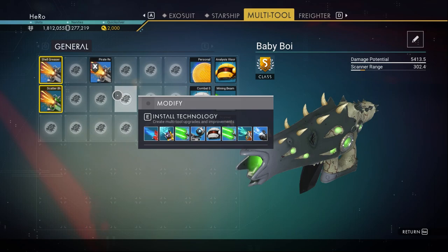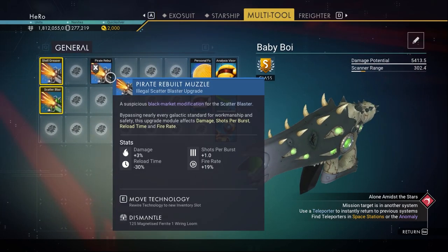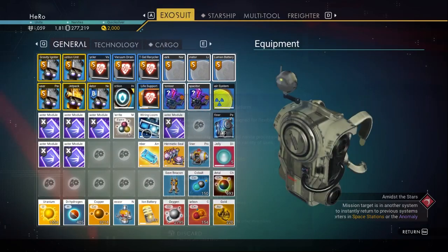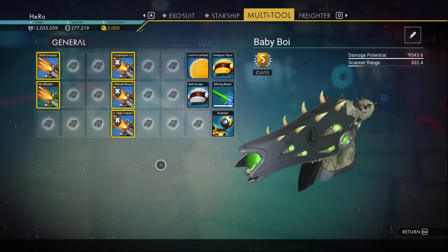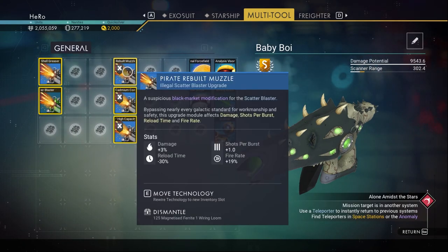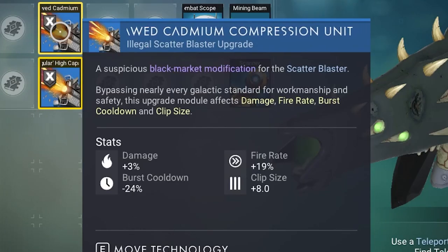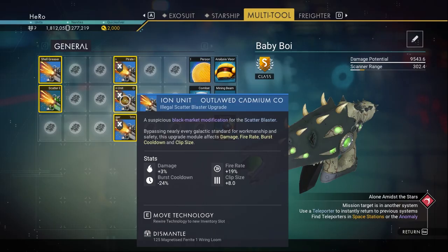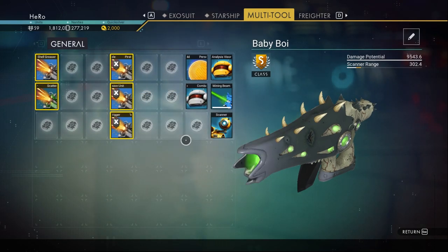After saving, open more upgrades. Keep opening and buying until you get the stats like the ones we already found. There are many different stat combinations in X upgrades, so it won't always give you the best. I opened about 14 but got almost the best stats. The ones I kept: three damage and 19 fire rate — what matters most is damage and fire rate; reload time matters less.